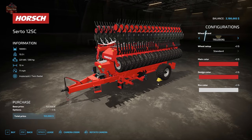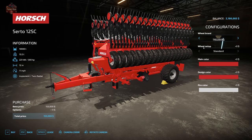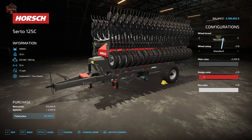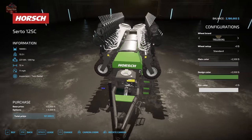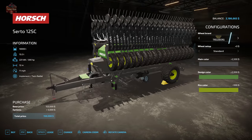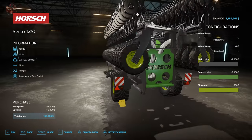The Serto 12SC has lots of configuration options: Trelleberg, BKT, Michelin, and Vertistine tires; main color to change the frame; design color to change the seed and fertilizer hopper; and rim color.